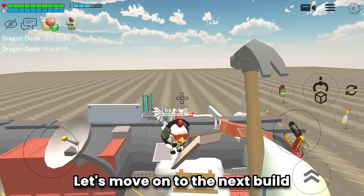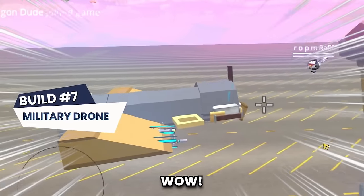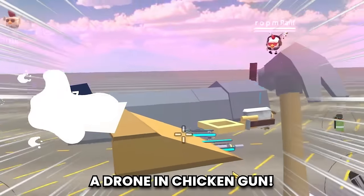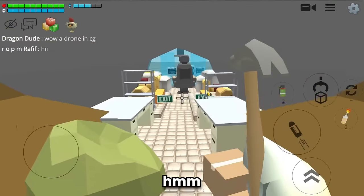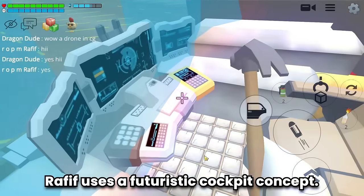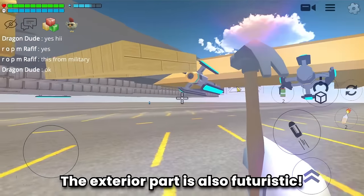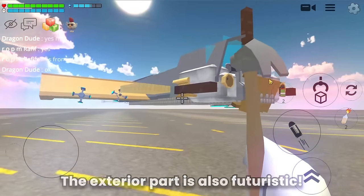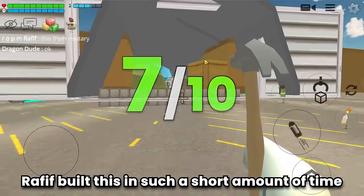Build number seven is a drone — a drone in Chicken Gun, from the military! Inside it's not very tidy, but the cockpit uses a futuristic concept and the exterior is also futuristic. I like the build — I would give it a 7 out of 10. Refief built this in a very short time.